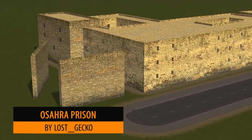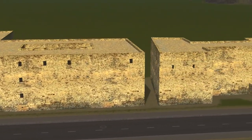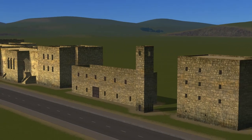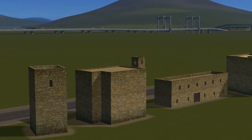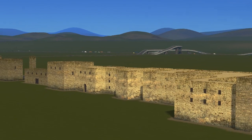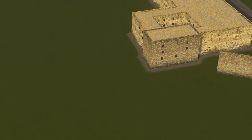Up next we have another release from Lost Gecko — it's the Asara Prisons. I could have spent hours trying to replicate a beautiful prison but someone's already done that. If you want to check out these buildings in motion, check out his collaboration with $2.20 where you can see a beautiful built prison with all of Lost Gecko's prison buildings.